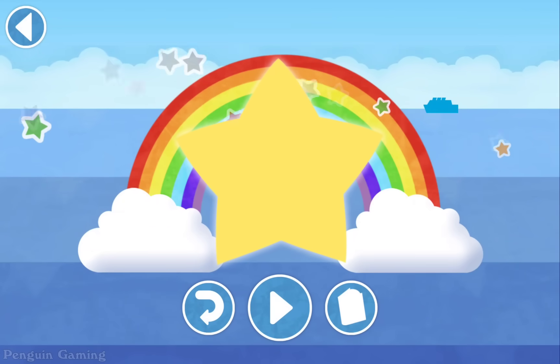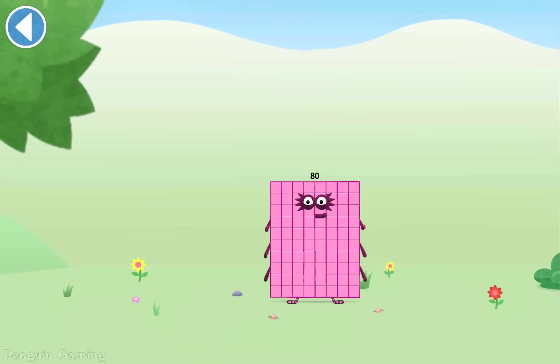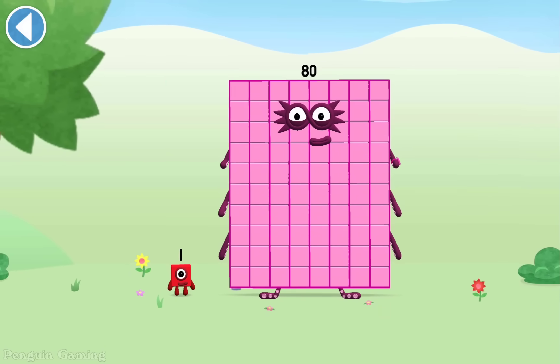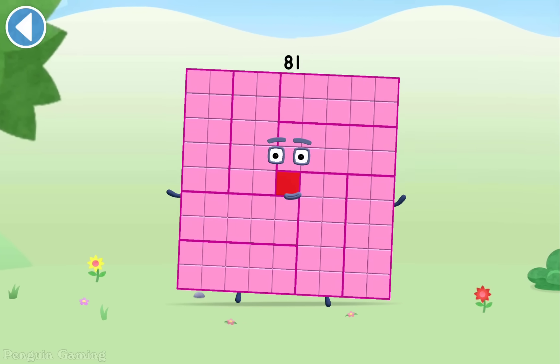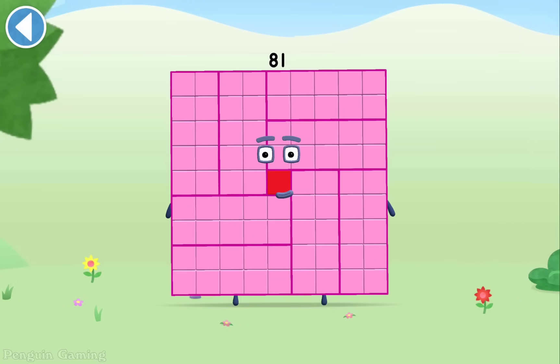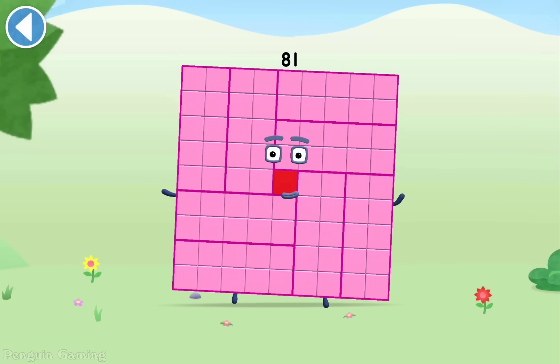Spot on! You're about to meet Number Block 81. Drag Number Block 1 onto Number Block. Yay! This is Number Block 81. This Number Block is made up of 81 blocks.